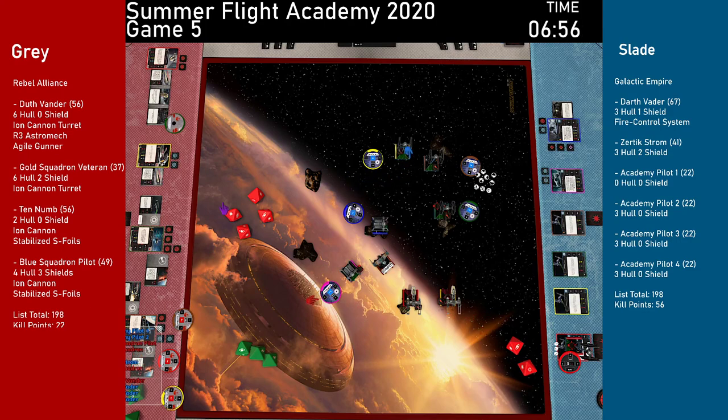Final turn. Just look at the clock and the points. Systems — skip. Go right into activation. TIE fighters, do your thing. Green clearing a stress but taking one from the maneuver — net two stress remaining — rolling for debris crit: safe. Off the debris now, potentially blocking. Brown clears stress, gets a focus action. Yellow does a 2-4 bank clearing one stress but still no action.